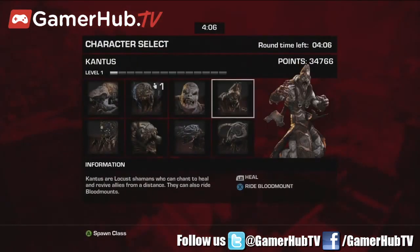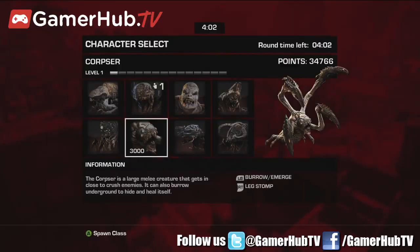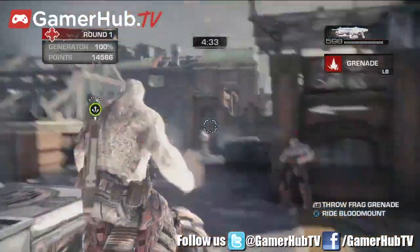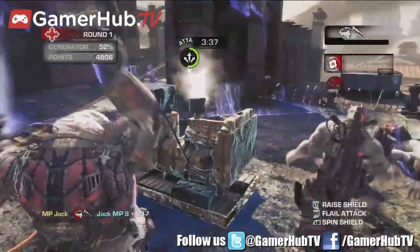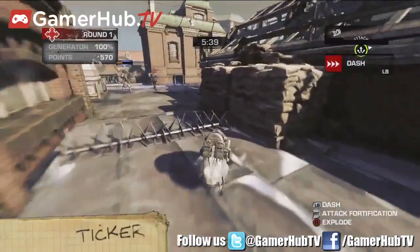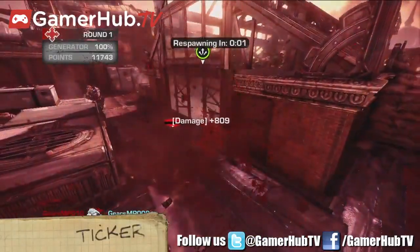You have these tanks going in with their Boomshields up and their flails ready, and behind them you have the Kantus healing them as they're being attacked. It's far more balanced — the teamwork really comes in with that balanced approach for Locust in the end game more than in the beginning. As for favorite weapon across any mode, the Lancer is — even though it's very much identified with Gears — really utilitarian and awesome.